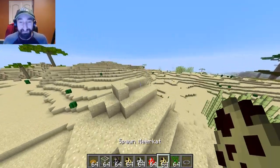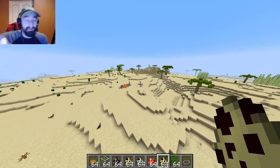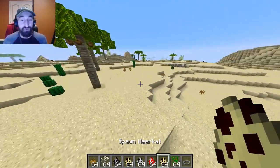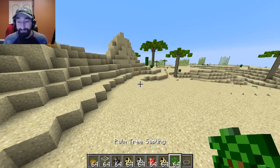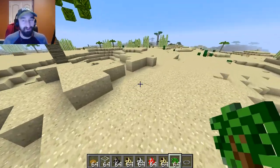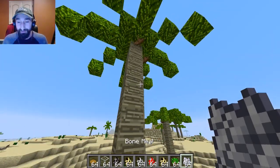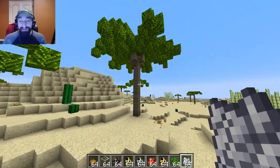First things first, we are in the desert. In the trailer for the desert update — which I'll link in the description — they talked about having meerkats and adding cool palm trees. First and easiest would be the palm trees. The mod you need is called Tropicraft, which has been around since at least 1.7.10. Tropicraft lets you spawn palm trees — here's a palm tree sapling, use bone meal, and boom! They also naturally occur once the mod is installed.